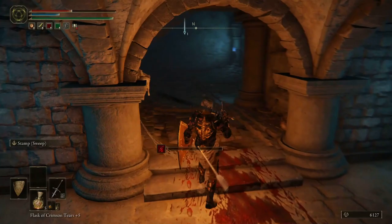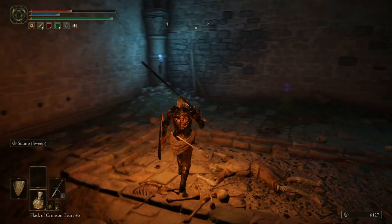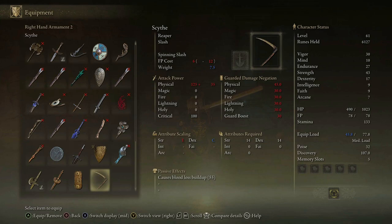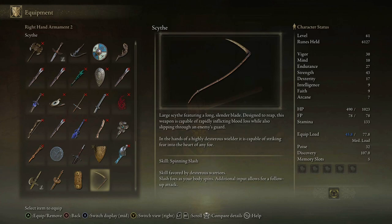So we picked up a scythe in here. Take a look at it. We need to pick this up as well — Grave Violet. Scythe. Large scythe featuring a long, slender blade. Designed to reap, this weapon is capable of rapidly inflicting blood loss while also slipping through an enemy's guard. In the hands of a highly dexterous wielder, it is capable of striking fear into the heart of any foe. Its skill is Spinning Slash — a skill favored by dexterous warriors; slash foes as your body spins, with additional input allowing for a follow-up attack.